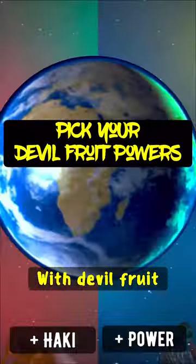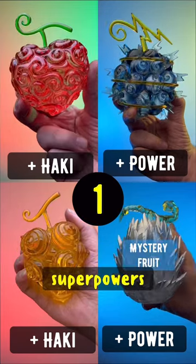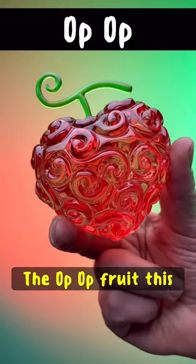You're the only person on Earth with devil fruit powers, so pick now, because the fruit you choose determines which real-world superpowers you get. Fruit number one: the Op Op Fruit.